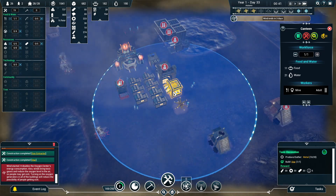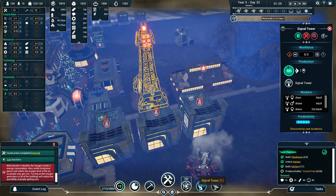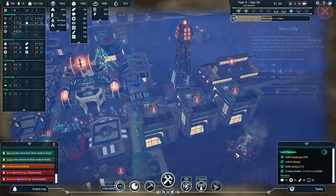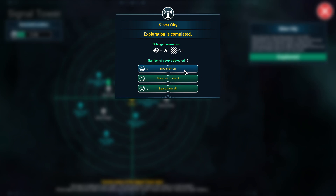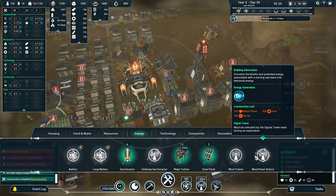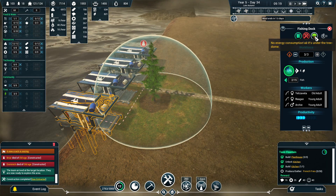Researching new technologies and more efficient ways to produce materials is very important to keeping up with the needs of a growing population. But some techs can only be discovered by finding and sending expeditions to remote locations off the map. A group of your survivors will set off with supplies and explore these locations. There's risk that they'll meet disaster, but if you're lucky they'll find more survivors to join your community and more materials to replenish your stocks. What you're really after are unique technologies that are better than anything you can research — for example, plans for a sea power generator that works in any weather. Trees can also be found and planted to provide a safe bubble of clean air, meaning no sick people or need for oxygen tanks in that bubble.